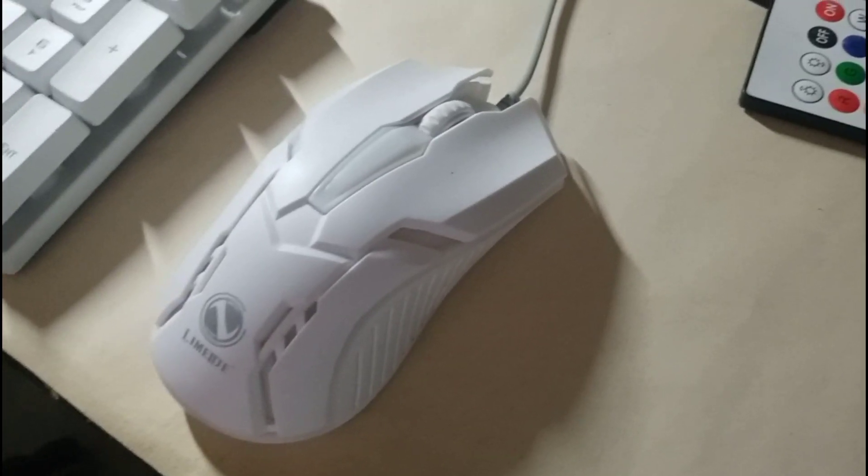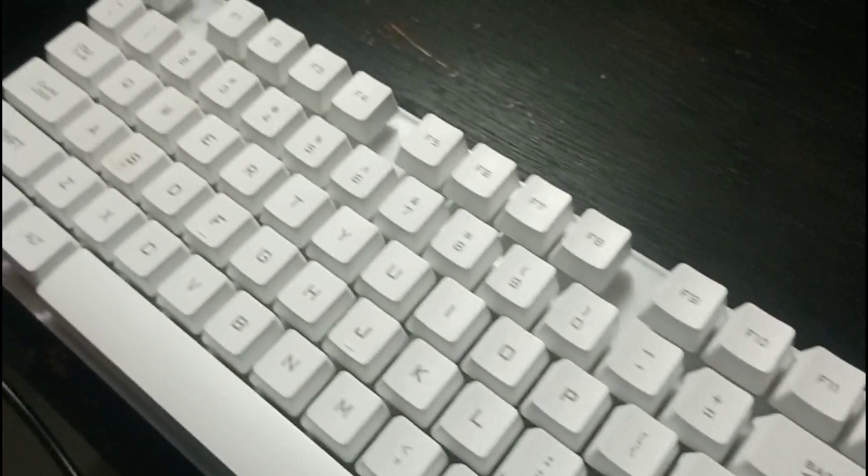What is up ladies and gentlemen, I'm El Jester and in this video I'll teach you how to use keyboard and mouse on your MCPE on your Android device. So the first thing you need is of course a keyboard and mouse. You can find cheap keyboard and mouse in Shopee and Lazada, like this GTX 300 keyboard and mouse bundle I got. I'll put the links down in the description.